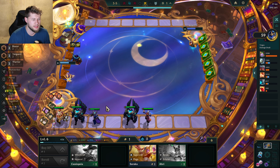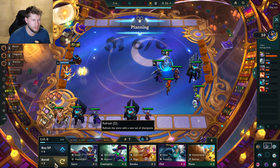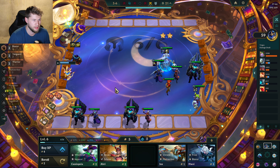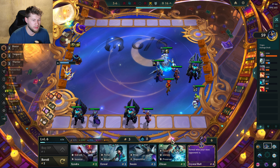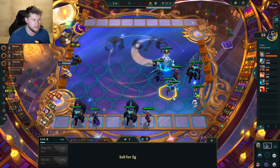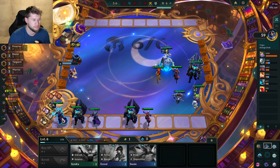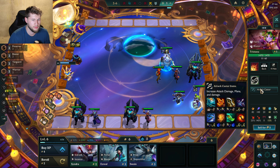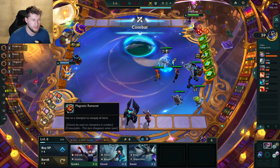Tristana seems to be my biggest damage dealer. I need Zilian — oh yes, two-star Rumble finally! Holy cow! Okay, so Zilian instead of Kassadin. I'm aiming for Tristana to be the damage carry. Trying to think through the lineup here.